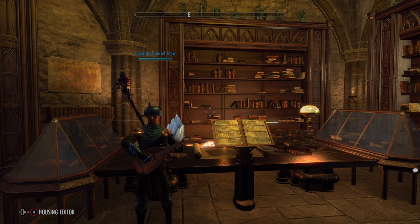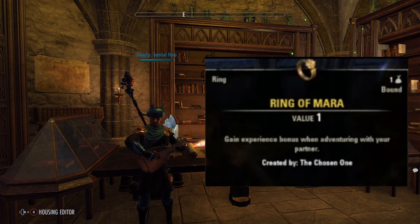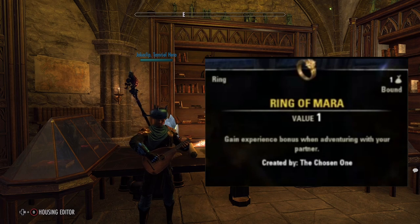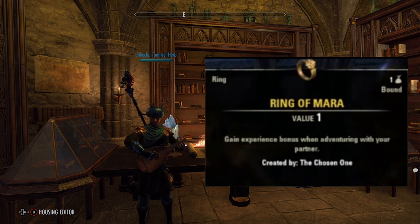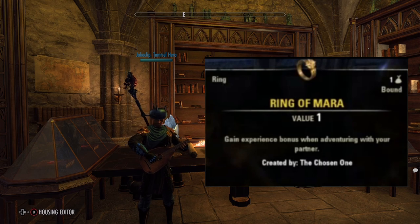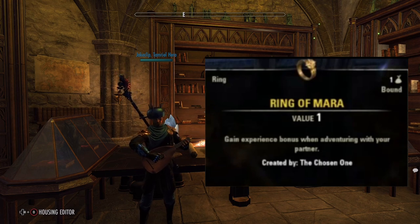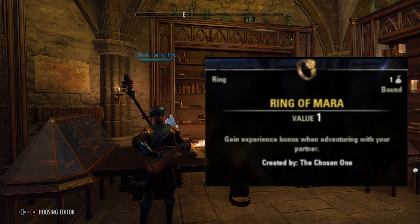Finally, the funniest and most underutilized item: the Ring of Mara. Your character can get married to another character in the game. If you have a friend, character Jim Bob can marry their Mary Schwim, and you get 10% extra XP anytime you're grouped together. Importantly, you do not have to be in the same area — they just have to be in the group with you.